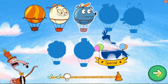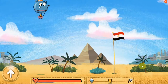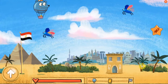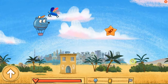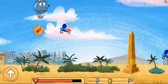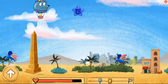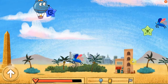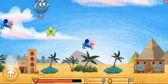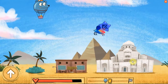You have dropped Leo! Welcome to Cairo, Egypt! That hurt? An obelisk is a stone rectangular pillar with a tapered top. The Cairo Opera House is located on an island in the Nile River.